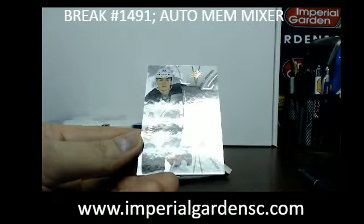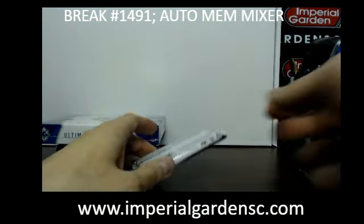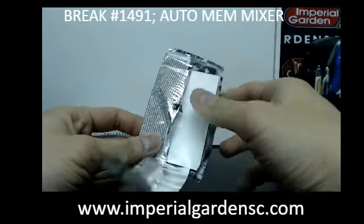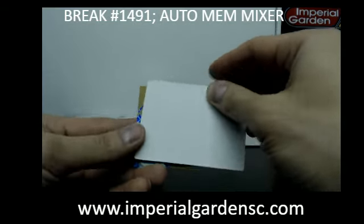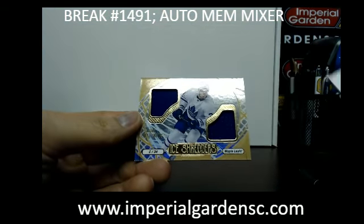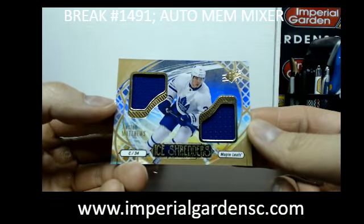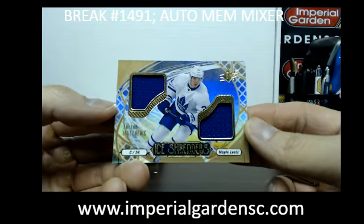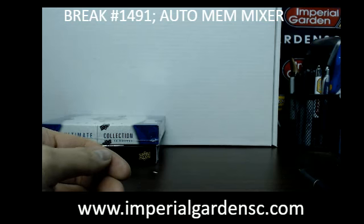Our next one is a Steven Santini Blue Foil out of $3.99 for the Devils. And our next one is an Ice Shredders Duel Jersey of Austin Matthews going out to Toronto, going out to Jason 12-26.